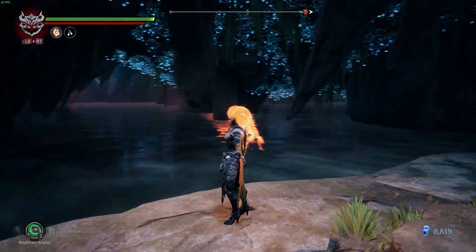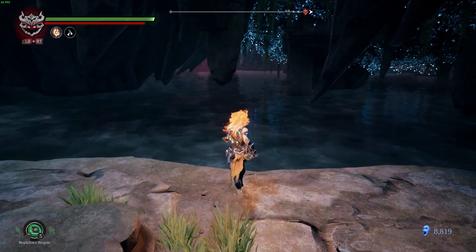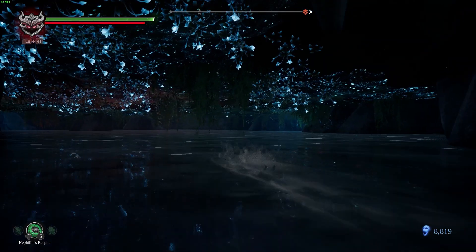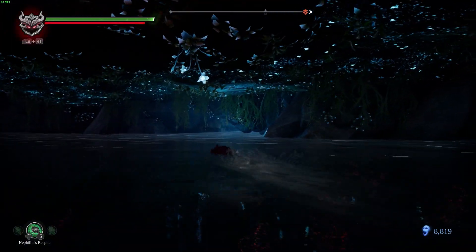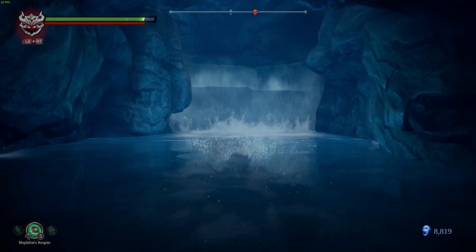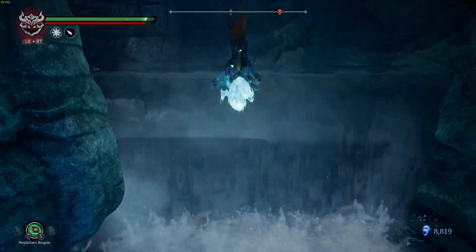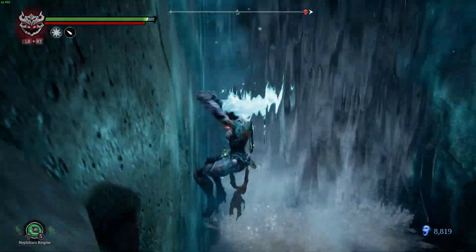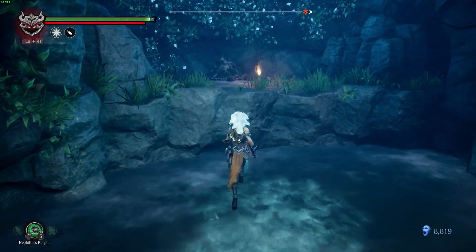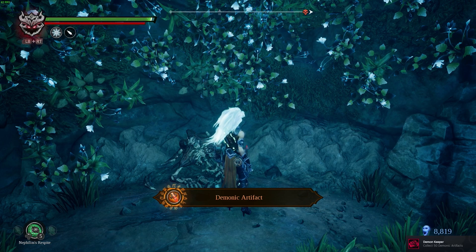Right and north — that way. Let's assume he's meaning facing outward. Swim to the right and north to a waterfall. Oh, you suck so hard — get out of my face with those damn bombs. Yes, there we go. Jump up and use the Stasis Hollow to get to the next level — stasis. There we go. And that's going to be a demonic artifact. Nice — collect 50 demonic artifacts.